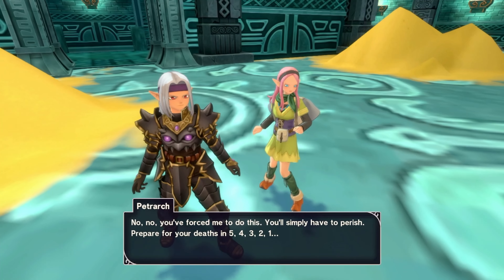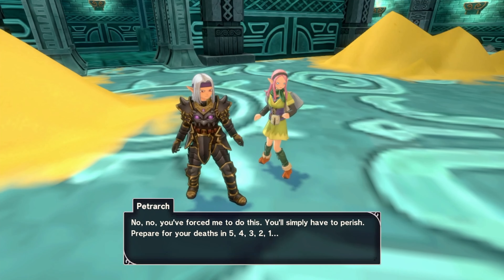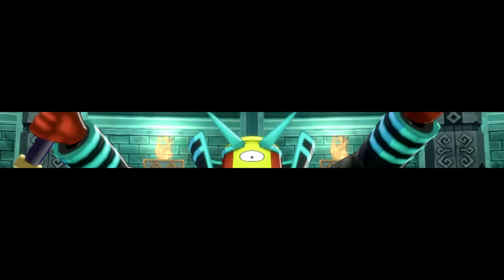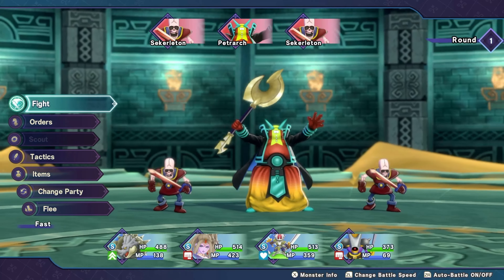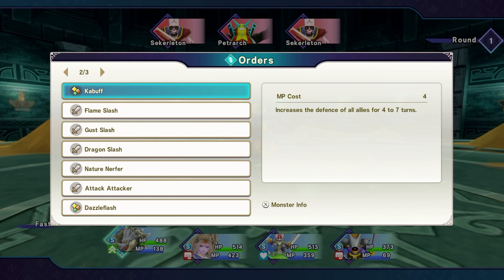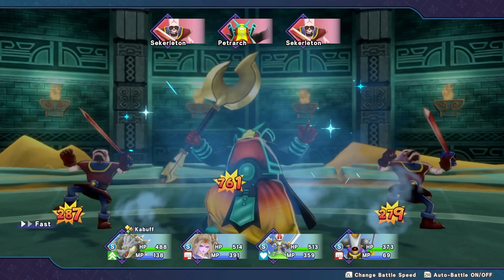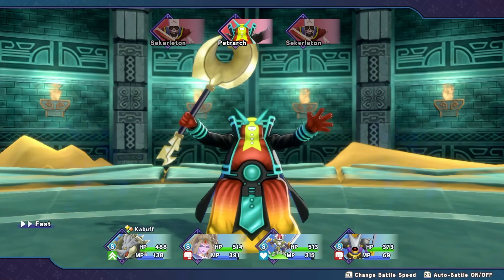You forced me to do this. You simply have to perish. Prepare for your deaths - Five, Four, Three, Two, One. Thank you for counting first, skeleton - that's a new monster. Let me give you the orders for the turtle: startup to buff and let the rest fight. Remember, this guy is supposed to be a demon, so Crystalino is going to deal a stupid amount of damage to him.